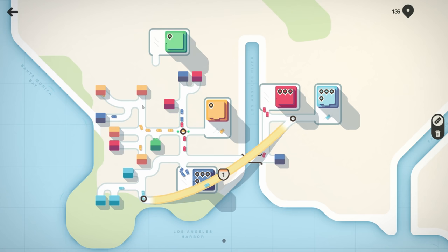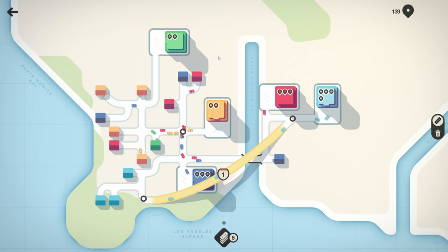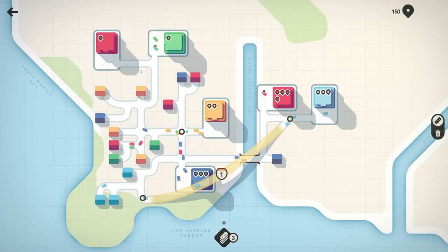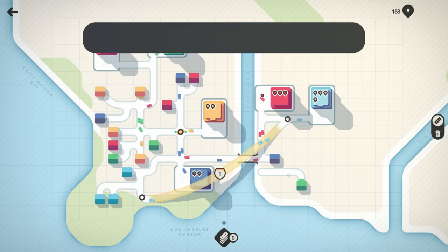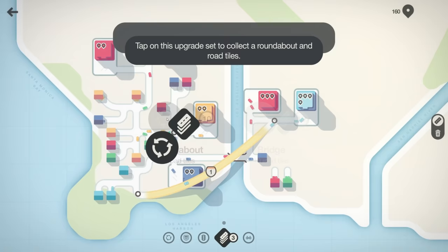Oh my gosh, we got a green house! I don't really want to put another intersection right here. Maybe right here? I guess we'll just attach that there. Of course this is going to become a main road now — we need traffic lights. This guy over here needs to get through too. Which way do I want to go? Oh, I'm out of tiles.